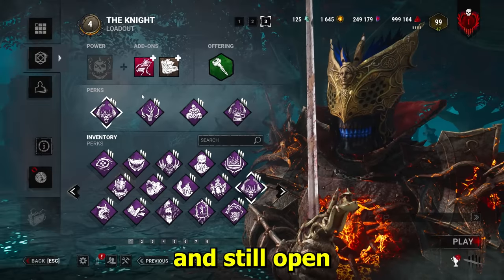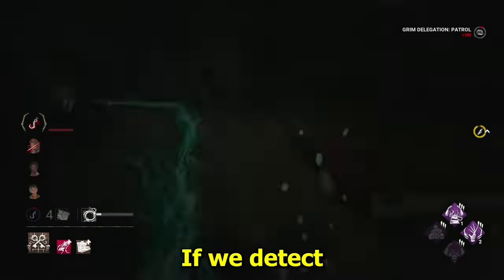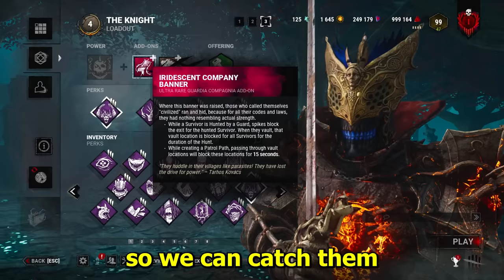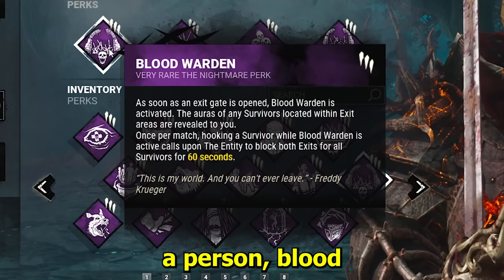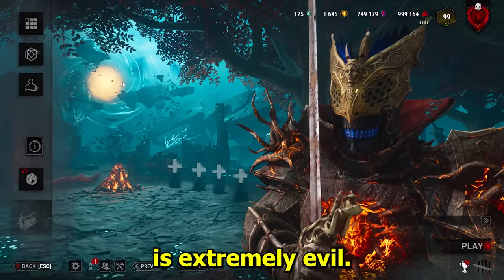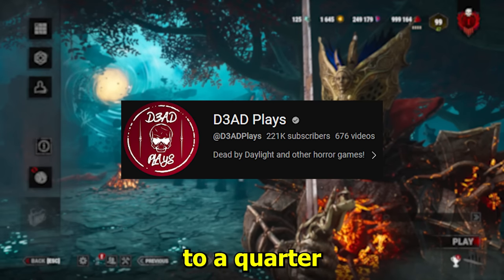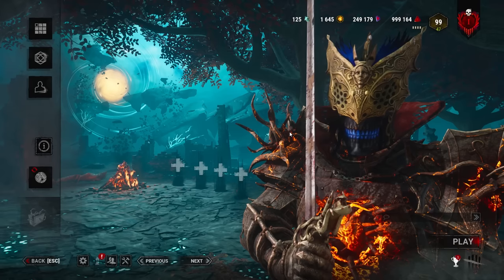But if they manage to get through all of that and still open the exit gates, we'll have the Iridescent Banner. If we detect a survivor with the guard, they cannot leave through the exit gates, so we can catch them just when they think they've escaped. And then if we hook that person, Blood Warden will activate, blocking all gates for another 60 seconds. This end-game build is extremely evil. Subscribe to the channel — we're so close to a quarter of a million subs — and go give my Twitch channel a follow as well if you want even more DBD. Let's get into this build.